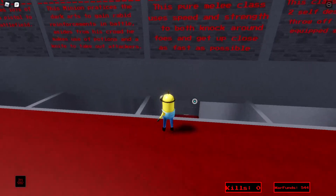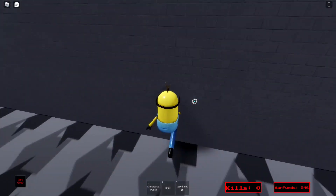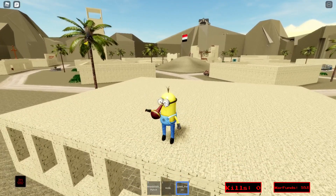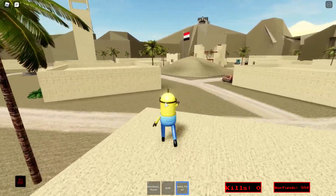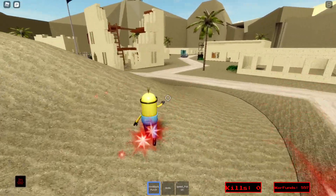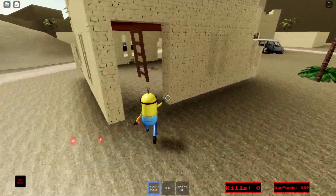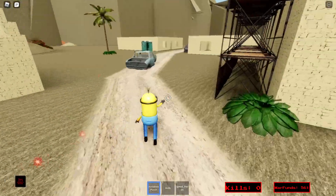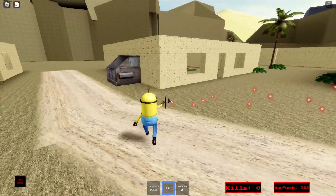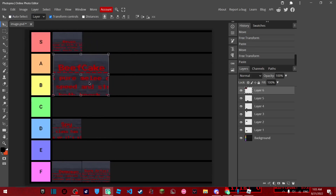The next class is beefcake. This class is melee only, which sounds really bad, but honestly it's pretty good because of the permanent speed potion — you can constantly have speed. That makes it pretty viable for getting in close range, and you have this knockback punch. Quick tip: use the knockback punch to get other minions into corners where you can use your knife to finish them off in one tap. Beefcake gets A tier.